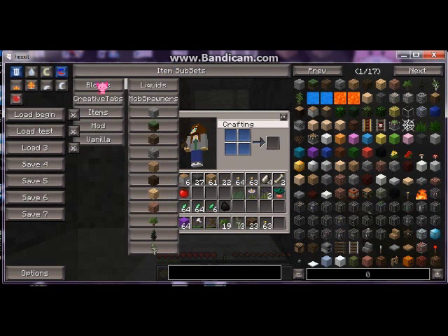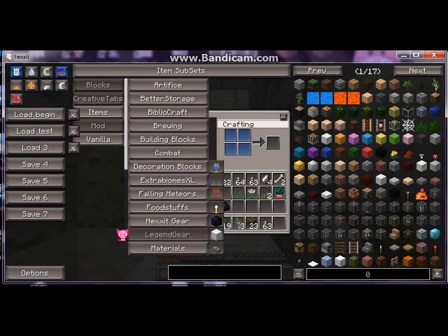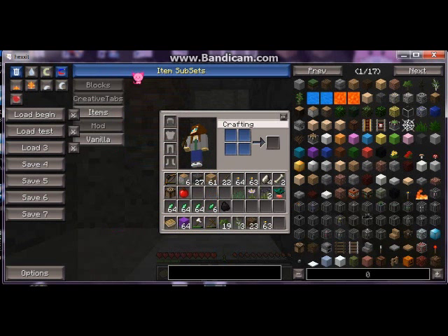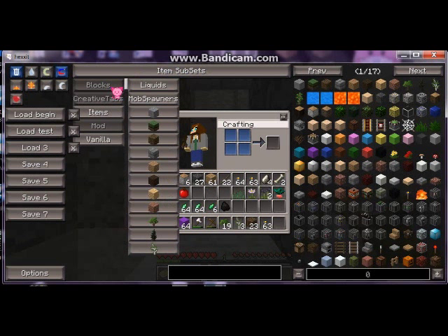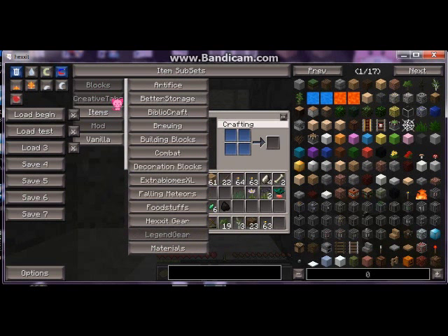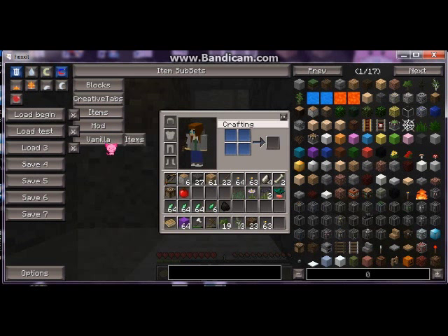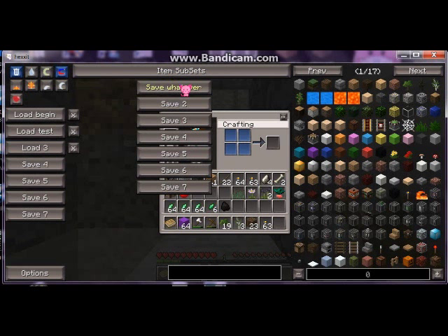Also, item subsets — you can turn on and off the items you don't want to look at. For example, I'm not playing Legendary Gear, so I can turn it off and it won't appear in the inventory on my right. You can save inventories and save these subsets so you only see the blocks and items you want. Left-click to highlight a subset, right-click to turn it off, and left-click to turn it back on.